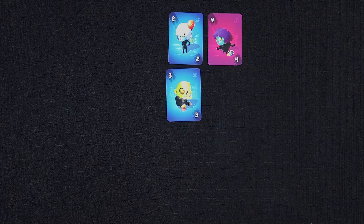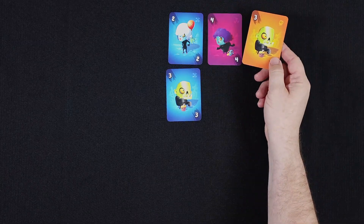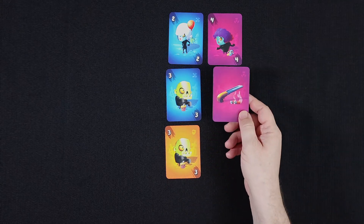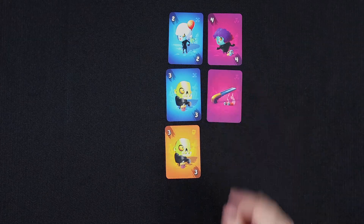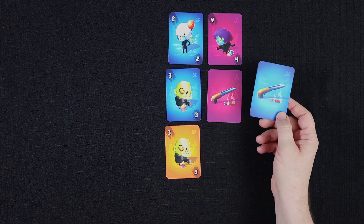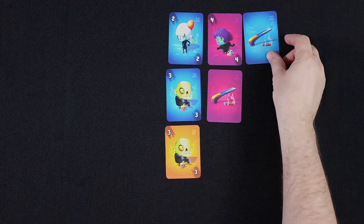Cards also can't be moved once placed, and the same number can't appear in the same row more than once. Action cards don't count as a number, so they can go on either end of any existing row. However, the same action card can't appear in the same row, even if on opposite ends or different colors.